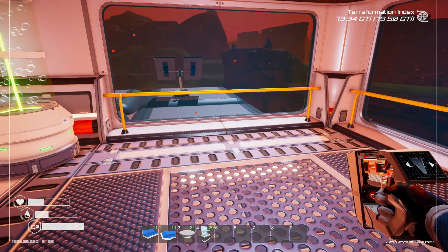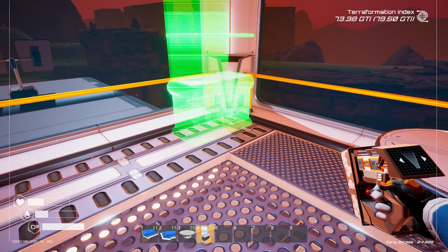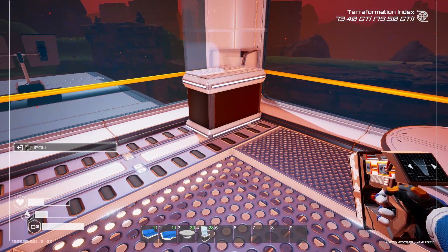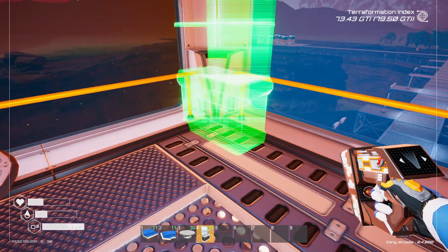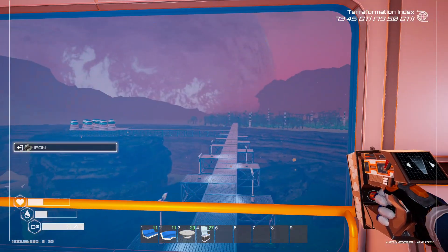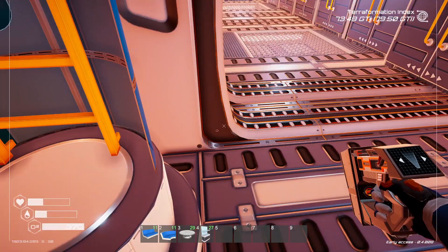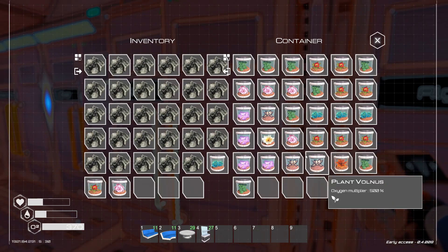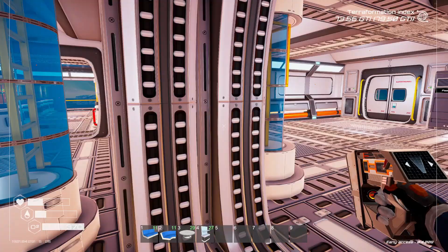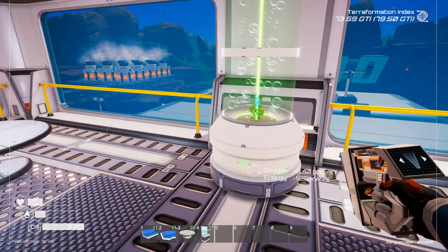Maybe a desk or something here - display cases up here, like wardrobes essentially, one on either corner. Just a regular storm - that's fine. Let's go and get some flowers for those display cases. We'll grab one of those, one of those, one of those - we've only got three. Let's go put those up there. Put one of those in there, one there.